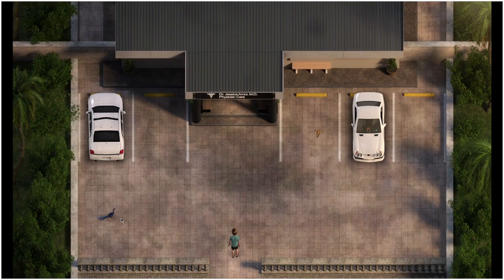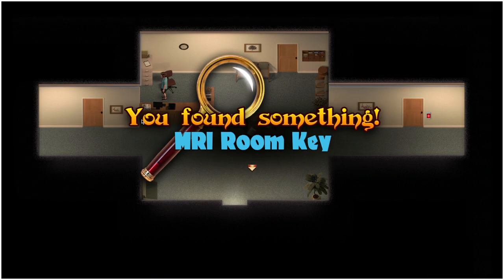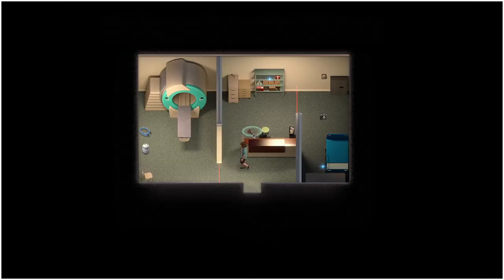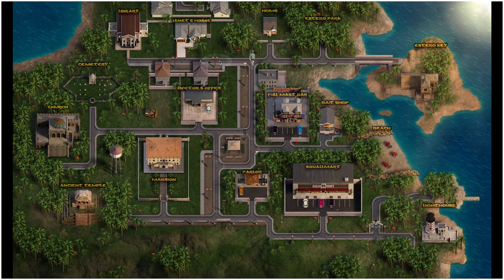From there we're going to head to the doctor's office. Click on this bird over here — that's going to cause it to run into the car and set off the alarm, moving the receptionist away from her desk. With the receptionist out of the way, we can then pick up this sparkle, which is the MRI room key, meaning we can go up to this door and now unlock it.